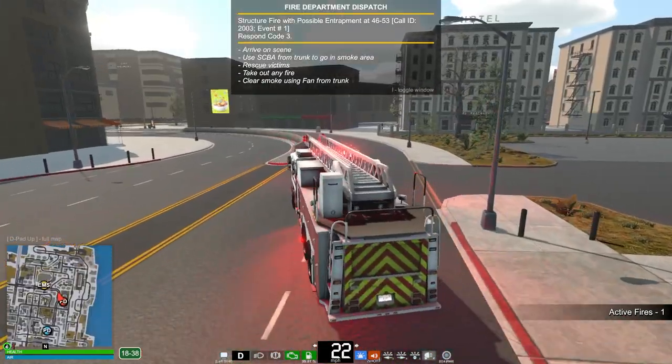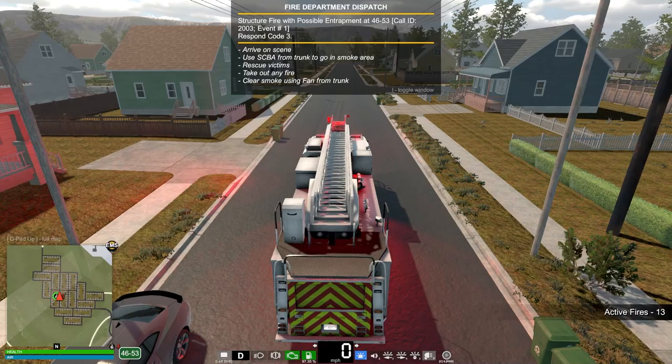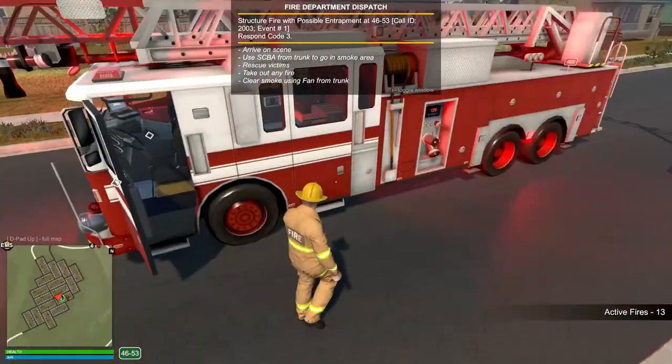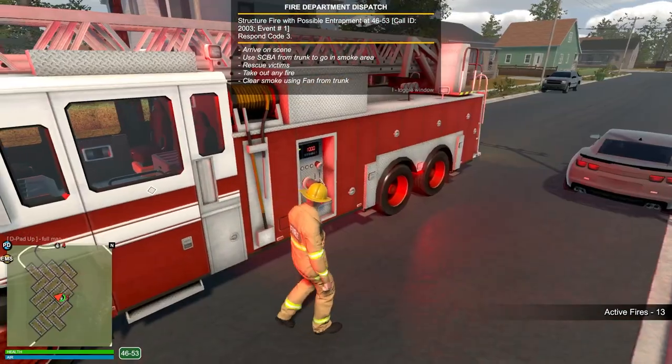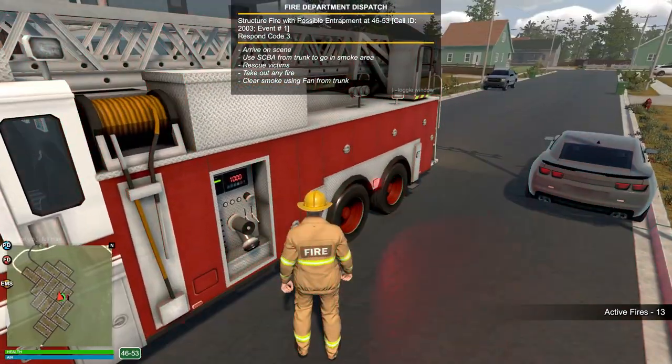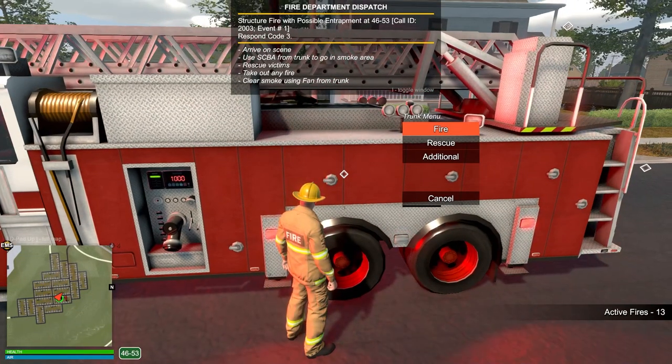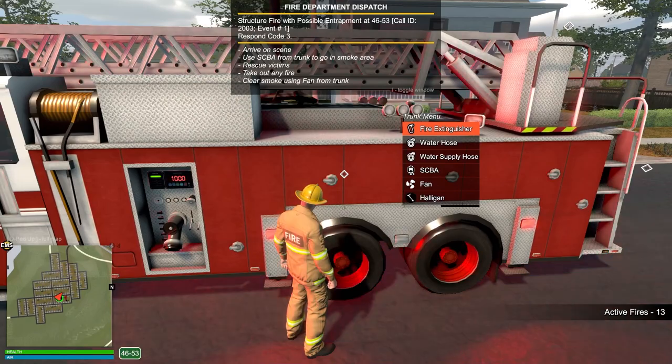It'll take a hot minute to get there, so we're gonna do some editing. Alright, we're on scene. We need to use the SCBA from the trunk to go into the smoke area, rescue victims, take out the fire, and clear the smoke using fans. That is our agenda — let's do it!